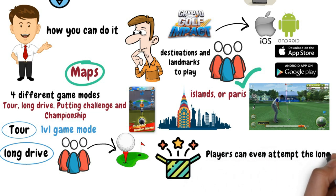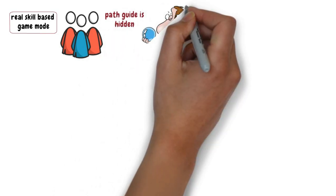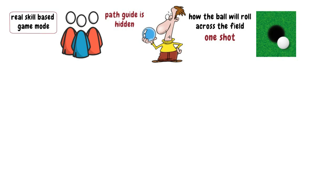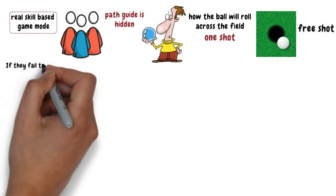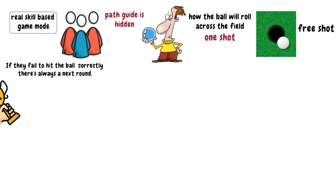Players can even attempt Long Drive mode once a day for free. Putting Challenge is the real skill-based game mode where the path guide is hidden and players have to use their skill to predict how the ball will roll across the field. In the challenge, players get only one shot, and if they make a successful putt, they earn another free shot. If they fail to hit the ball correctly, there's always a next round. It is a game of precision and skill, a true test for the champions.